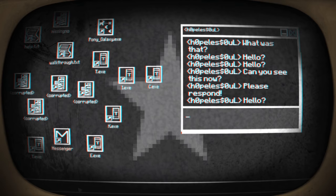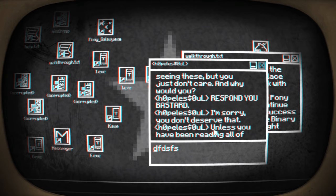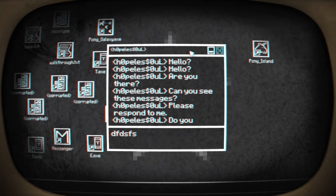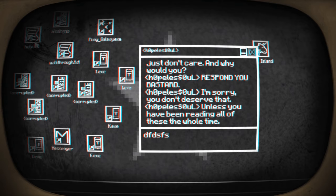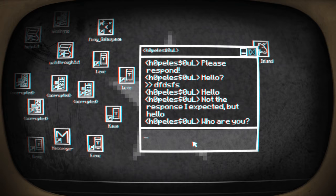I have about 14 messages from Hopeless Soul. What the fuck is this? Oh, I can type. Let's scroll up. What is all this? 'Hello? Hello? Are you there? Can you see these messages? Please respond to me. Do you speak English? You must be seeing these, but you just don't care. Then why would you? Respond, you bastard! I'm sorry, you don't deserve that.' Hopeless Soul - were you the one that wrote help.txt? I typed DFDSFS. Not the response I expected, but hello. It reacts to what I type. Who are you? Is this like a text adventure? I really have no idea what this game is about, and that is exciting to me.